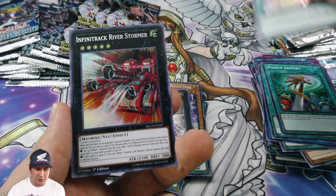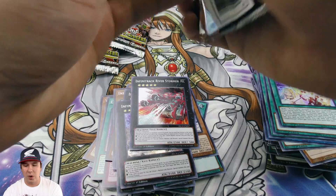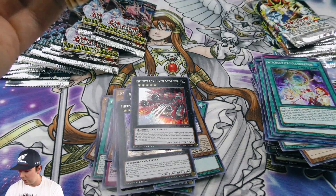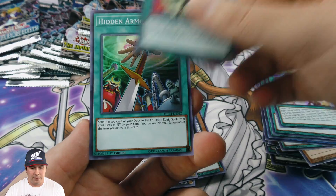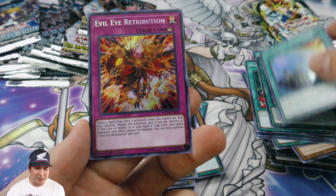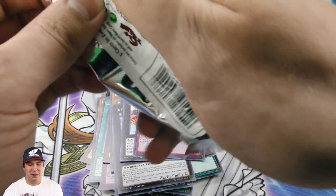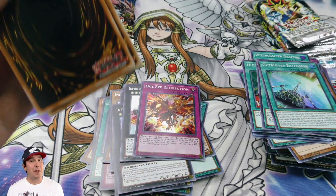Hidden Armory — that's a cool one. Send the top card of your deck to the graveyard, add one equipment spell card from your deck to your hand. That was one that my friends and I back in the day were trying out on and off, all kinds of different decks.